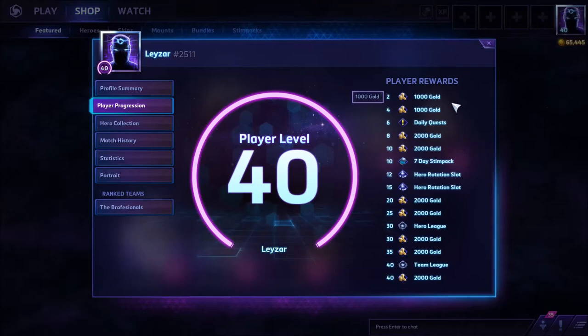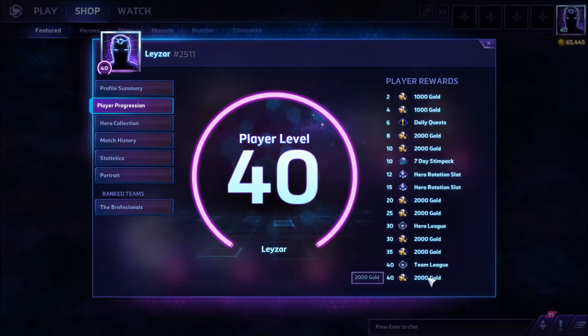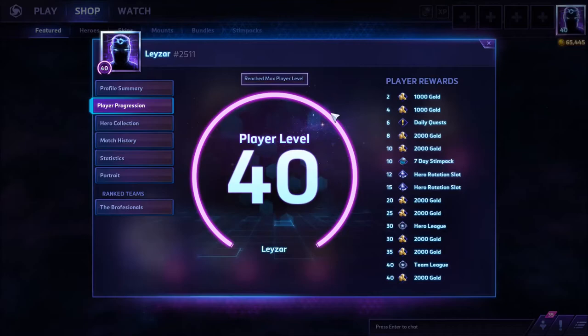Let's see how much gold you get leveling up: reaching level 40 gives you 2,000 and another 4,000, so 6,000 — then out of 4,000, that's 10,000, out of another 4,000 that's 14,000, up to 16,000 gold. That's something, that's not a joke. I'm glad they did this — we get more gold.